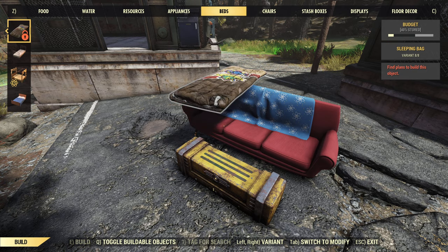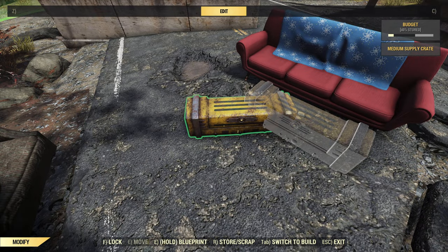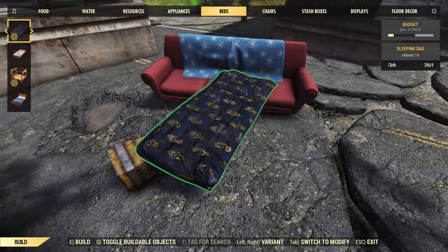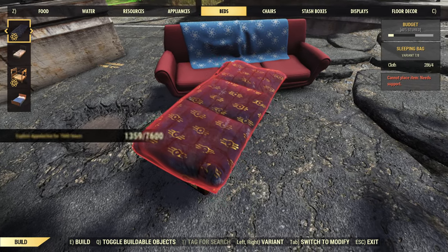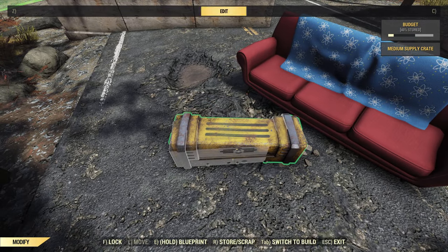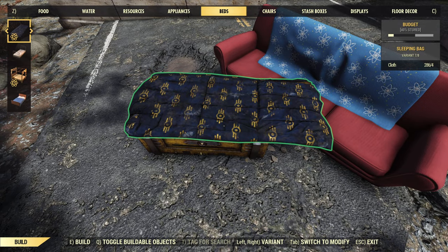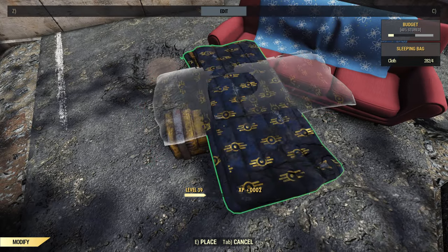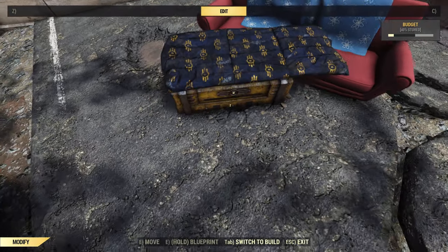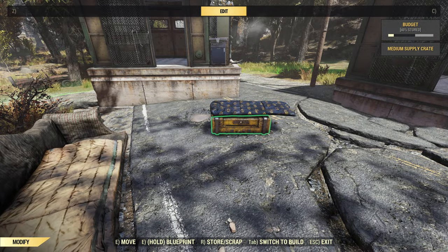The way I make mine is you have to set it just like this — take this, turn it a little bit, just a smidge closer. What I'm using is the couch as a kind of support, because the sleeping bag does not want to go directly onto the box. It's probably easier on a foundation, so let's go set it on a foundation where it can work.